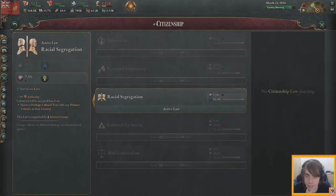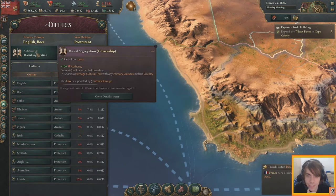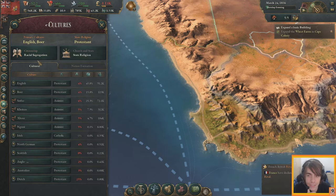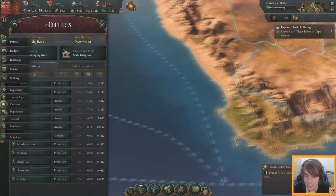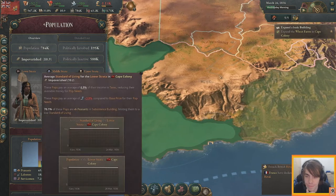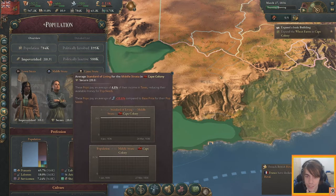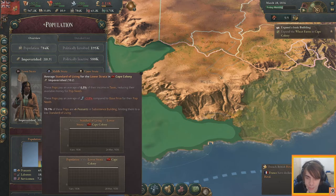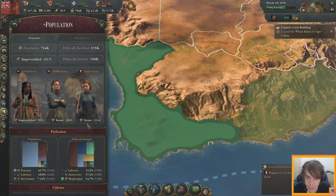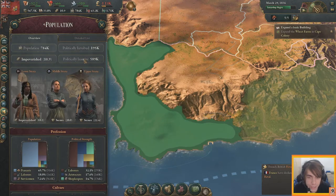The politics section hasn't been seen yet. We have state religion and citizenship with racial segregation. Population strata: lower strata impoverished, middle strata secure. We have impoverished, secure, and others as well.